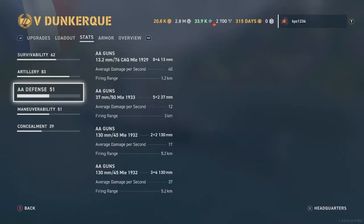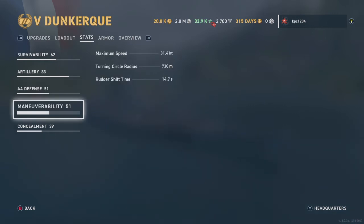Look at that AA defense — it's 51. You will see what 51 AA defense gets you in this match. Our maneuverability is also 51. Our maximum speed with this build is 31.4 knots, with a 14.7 rudder shift time.